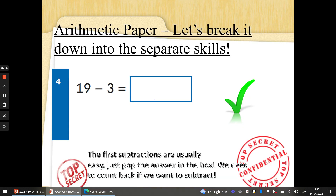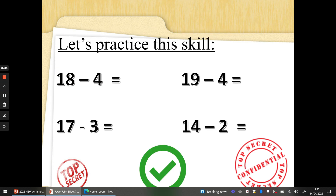The first few subtractions will be nice and easy. Just pop the answer in the box. We want to count back if we want to subtract. So, 19 take away 3 — I bet some of you have beat me to it already. Here's how to do it if you need a reminder: three fingers up, 19 on your shoulder. If you want to subtract, we've got to count back. 19, 18, 17, 16. Well done if you got that before Mrs G.